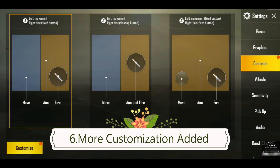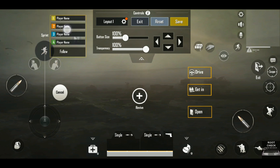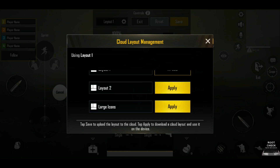One more additional feature is in the controls customization — you can now control more things compared to previous versions. You can drag the player name and every button, and different layers are available, so there is much more customization available in the control section.